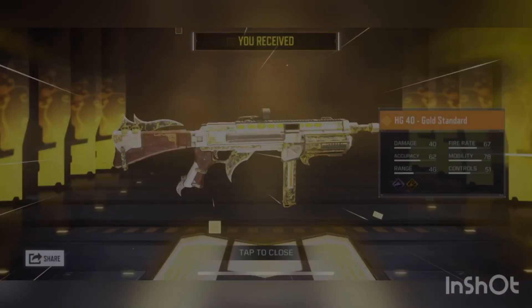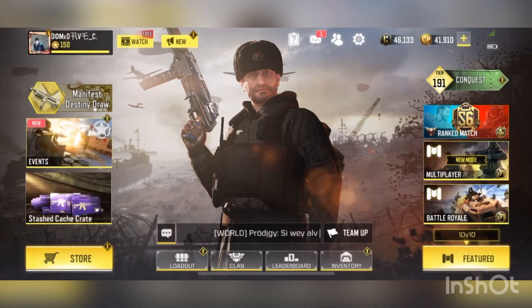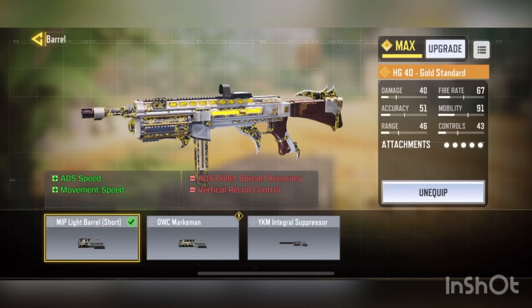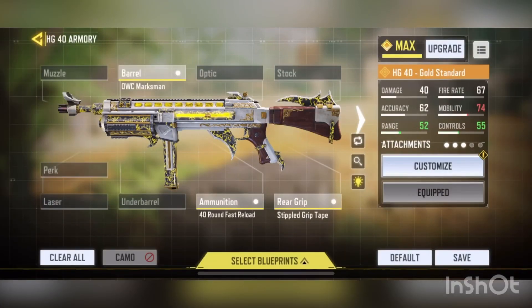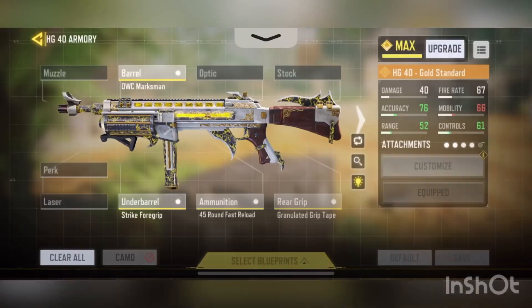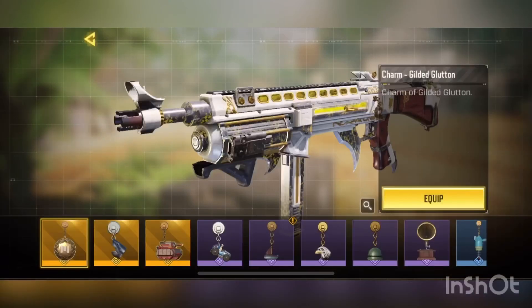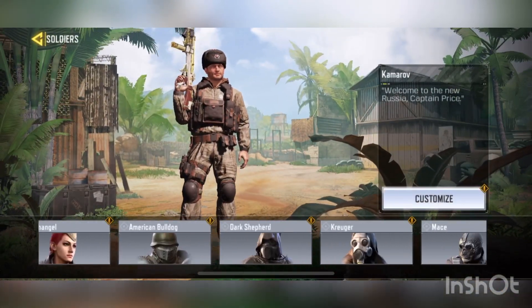Okay let's see it. Wow — damn, look at that thing. HG40 Gold Standard! Okay yeah, let's equip that bad boy. What I basically run is a 45-round fast reload, graduated grip tape, strike foregrip, and the tack laser. Overall I feel this is really nice — we should equip the charm too.